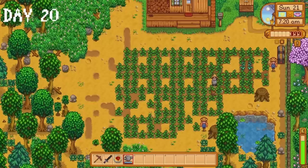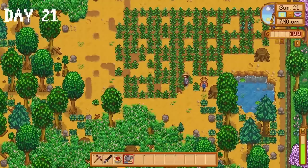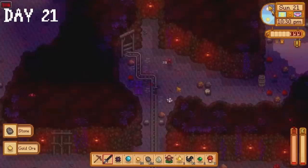As I'm watering crops on day 21, I can feel it — that special feeling deep down in my soul that lets me know we won't have to water these crops manually for much longer. Somehow, some way, we will make a ton of sprinklers within the next two days. I've got that sprinkler sensation. Today we just went to the mines again. We had a very close call on floor 108 where we barely escaped the bats — AKA the fart goblins.